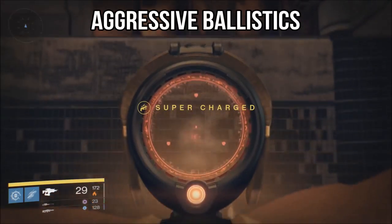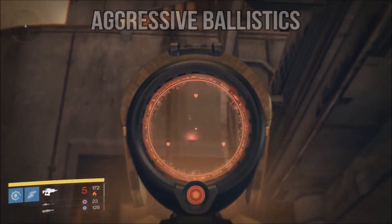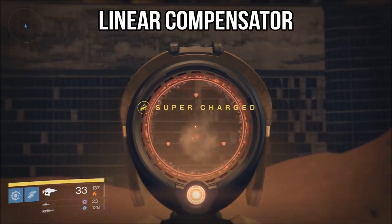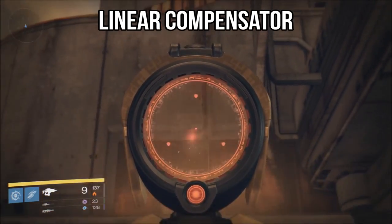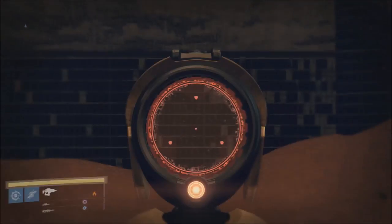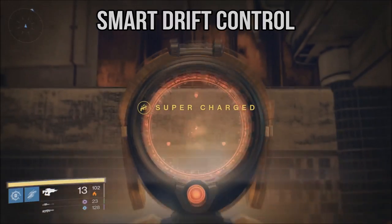The baseline muzzle perk is just abysmal to use — it makes the recoil simply too jarring to land precision shots. The second perk, Linear Compensator, will help a little bit more and bring it more into line, though it'll still have some side-to-side recoil. The third choice is the one I generally recommend since it allows for greater control due to its massive stability increase.